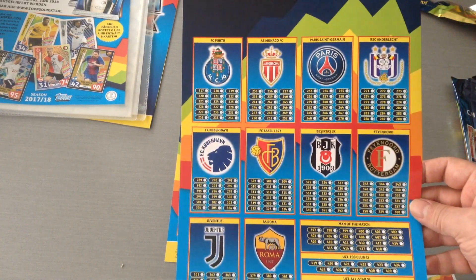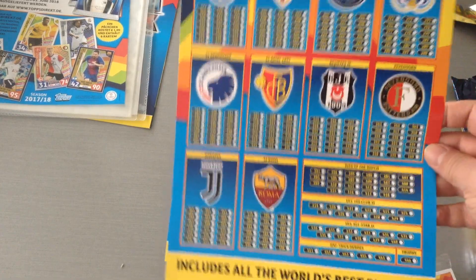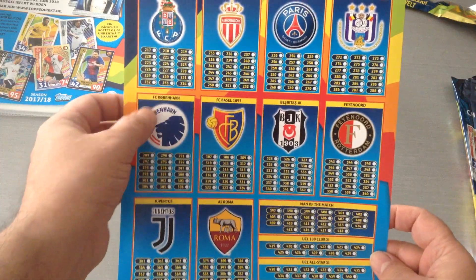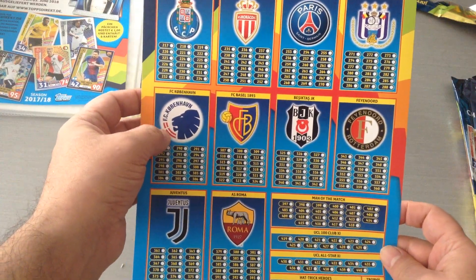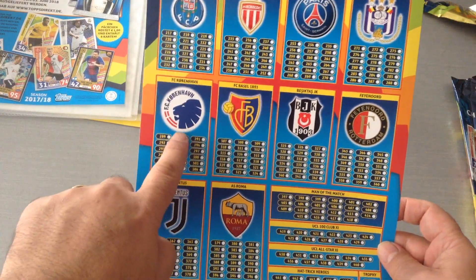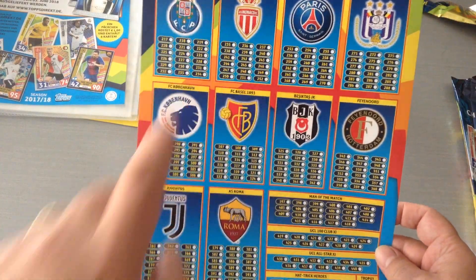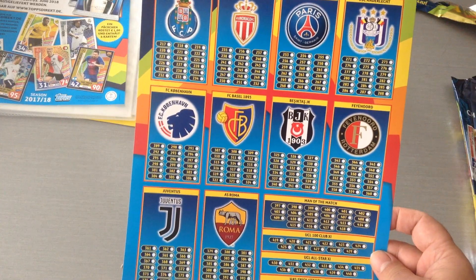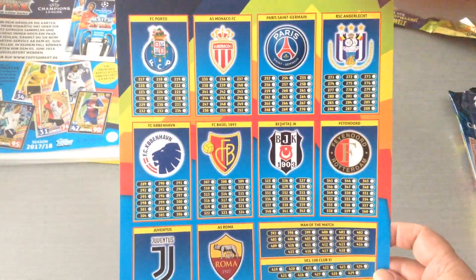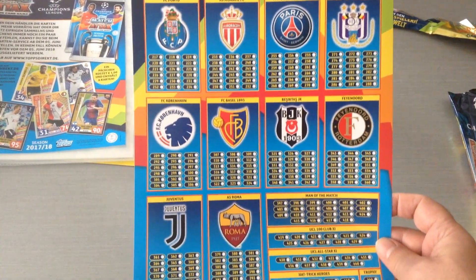Here's the second page and I want you guys to notice something — a massive mistake from Topps. FC Copenhagen, the Danish champions who got eliminated in the playoffs, are actually in the collection, which is unforgivable for a company of their size. They should not be doing that.